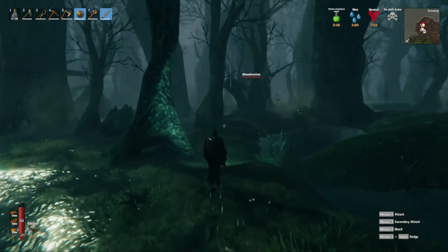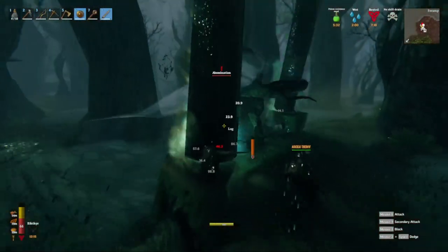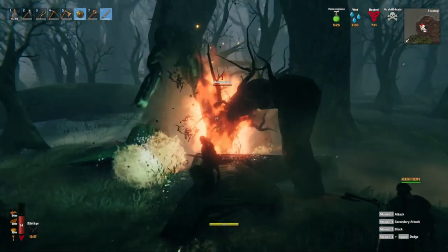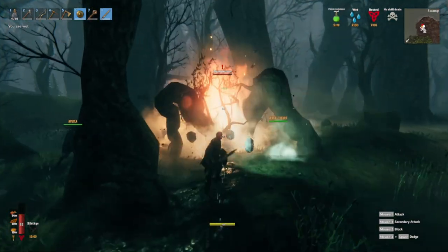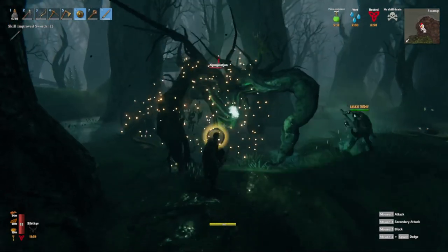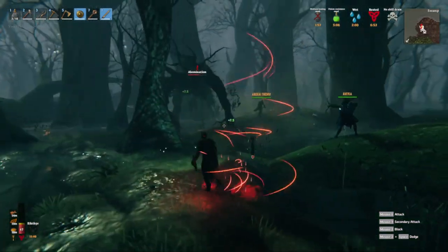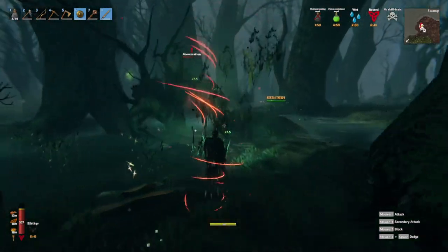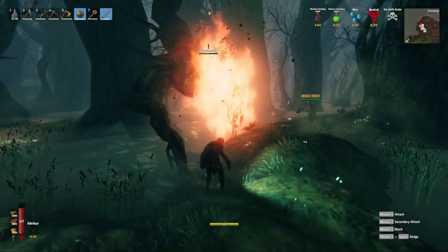A similar thing could be done with armor — making it so you can take troll hide and find some way to upgrade it, maybe lace it with carapace in later levels to improve the quality and armor class, bringing it more in line with Fenris armor or other light armors earned at later stages. If you want to be the rogue using sneak improvements in the Mistlands, you really don't have the option of taking troll hide because its armor class is so much lower than Fenris armor.